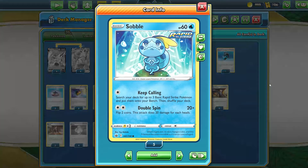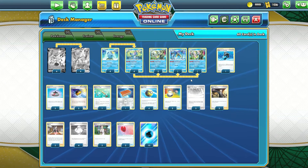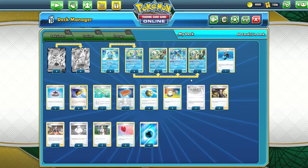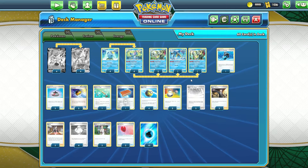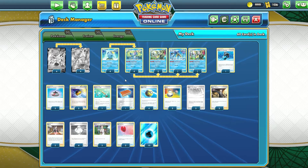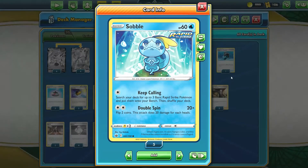To start off the evolution line, we have four copies of Rapid Strike Sobble. This is definitely the Sobble you want to include in your deck. If you go first, next turn you can evolve this into Drizzile and evolve an Ice Rider Calyrex into a VMAX. But if you go second, you can use Keep Calling to grab the three other Sobbles in your deck, put them onto your bench, and then the turn after that you can evolve all of those into Drizziles if you have the right cards.